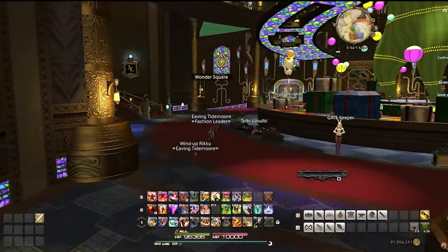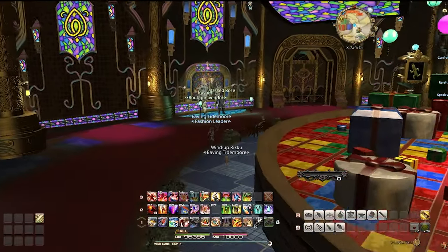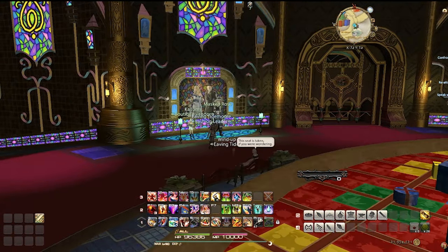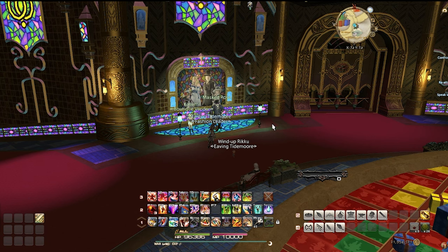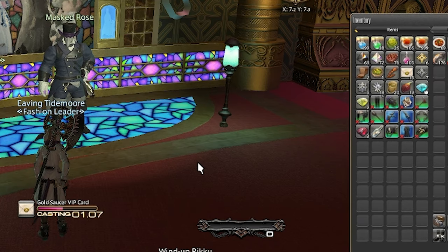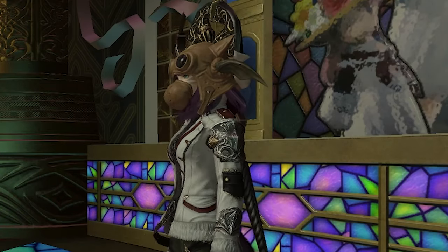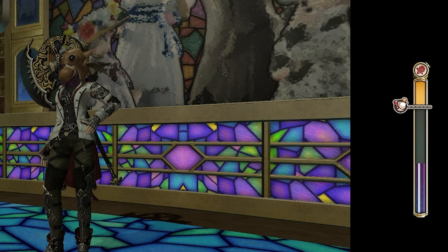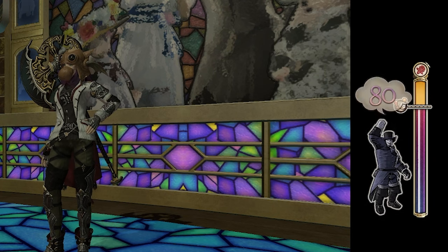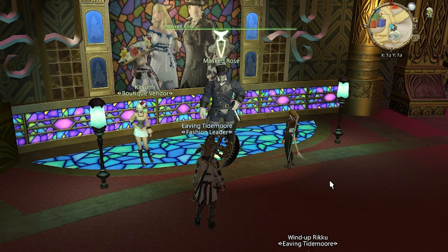Now that we have our buff, we need to prepare our fashion report. The fashion report is a weekly contest that lasts from Friday through Monday. If you get a score of 80 out of 100 or better, you'll receive 60,000 MGP. Luckily, an awesome person named Kyoko Star posts the cheat code on Reddit every week — I'll leave a link in the description. Right before we get judged, we want to use the VIP card. And bam — 80 out of 100, already 69,000 MGP done.